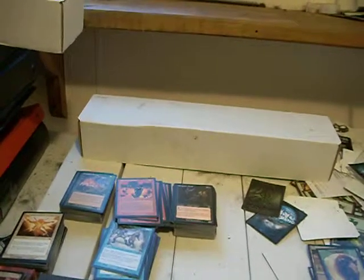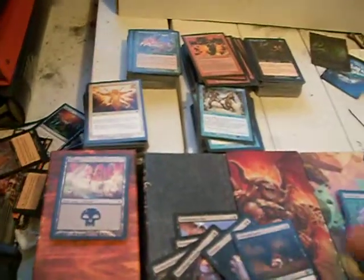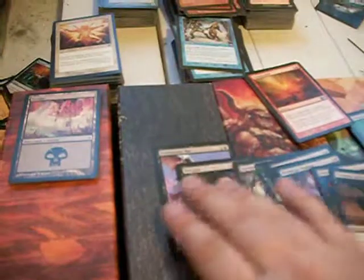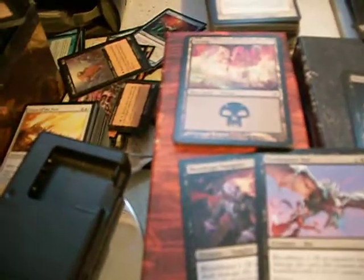So, first draft. We had a bunch of people — I want to say it was like two tables of six, two tables of seven. I kind of surprised myself with this little deck. It's plain black-red. My black consisted of Dusk Hunter Bat, Blood Rage Vampire, Warpath Ghoul, two Gravediggers — those are nice — a pair of Tormented Souls — those are also nice — and Consumed Spirit.